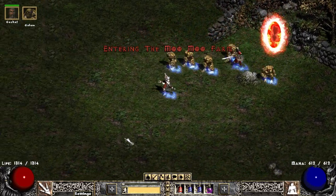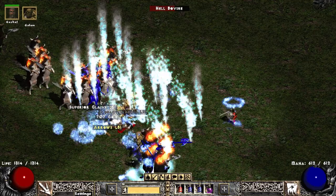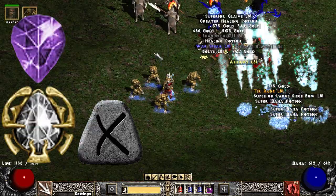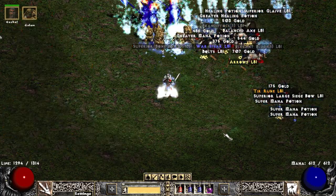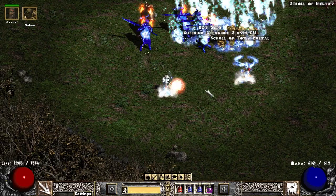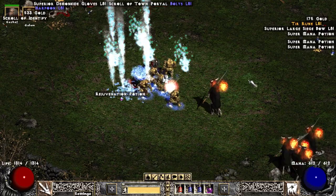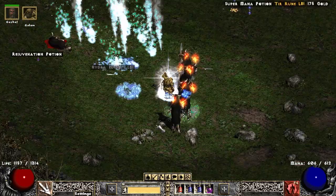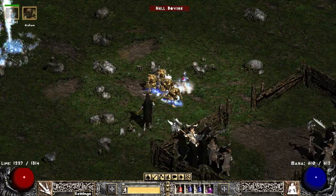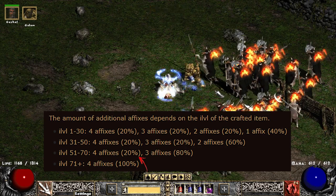I'll talk a little bit about the early levels, but in reality there isn't a whole lot of crafting you should be doing until about level 71 and up. The reason for this is that not only will you be using up a lot of your materials, but you also have a high chance to roll fewer stat combos or affixes. Even though there aren't runewords such as Spirit, Stealth, and Lore, you should still be able to cruise through Normal and Nightmare just fine using magics and rares. Once you get up to Hell or around level 60+, you can start to craft if you need to get by, because at level 60 you would have a 20% chance to hit the maximum affixes on PD2, which is 4.